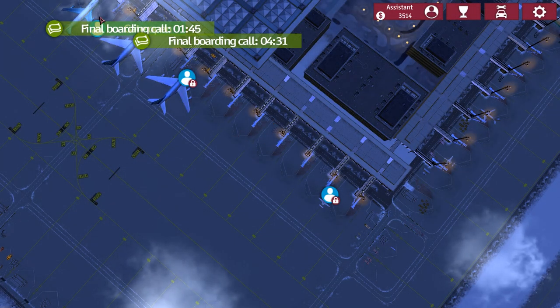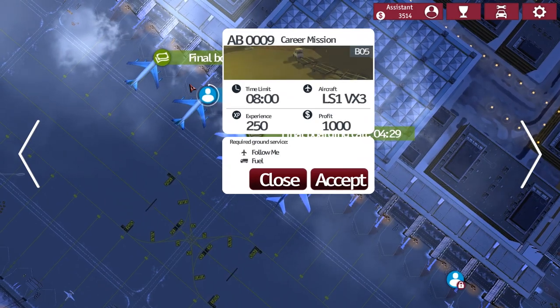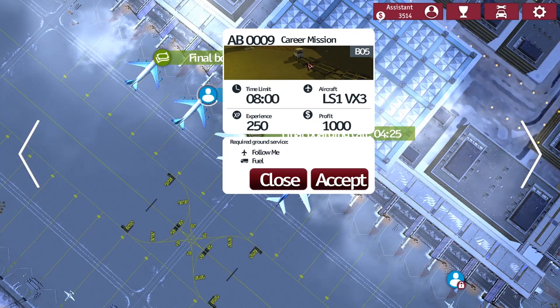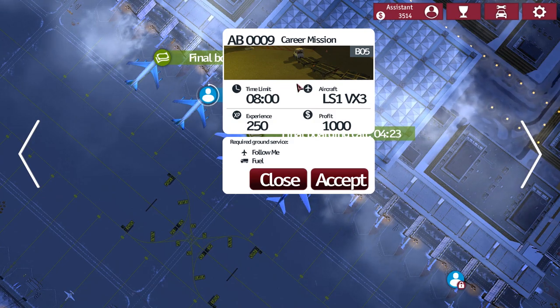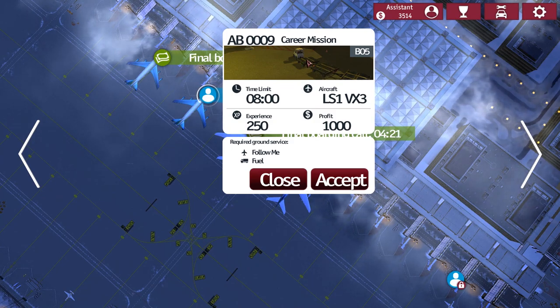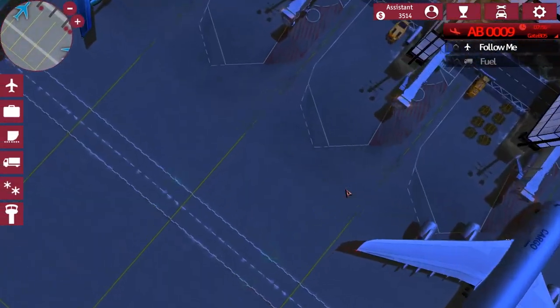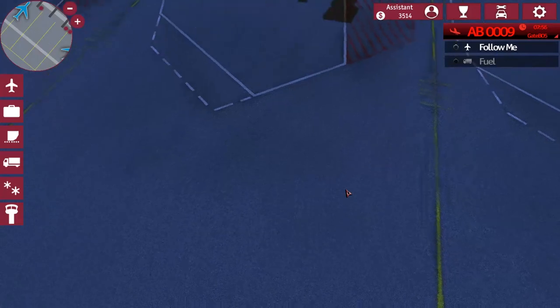At the moment we've got — we can do this one. Crew mission nine, which is also new. We've got these loading vehicles, but it seems like this little picture doesn't align with the required ground service, so not sure what's going on there.